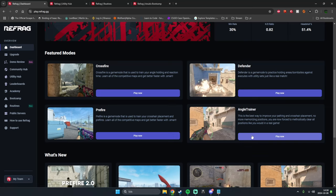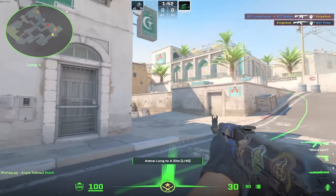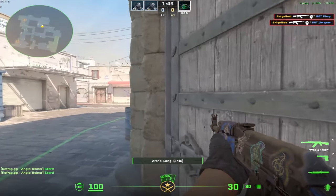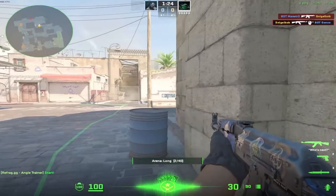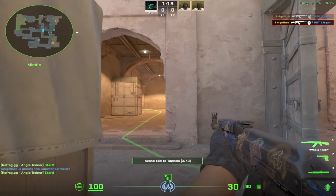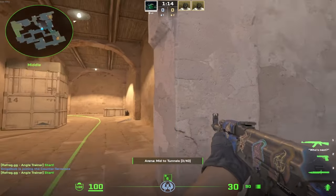Another really good game mode is the angle trainer. It's like a slow-paced version of what we just played but it's also more accurate to how a real game would be. Here you get to train the actual angles where the enemy would be. You also get very good reaction time and improved aim if you play this map properly, which is what we're aiming for — to improve your aim and overall game sense.